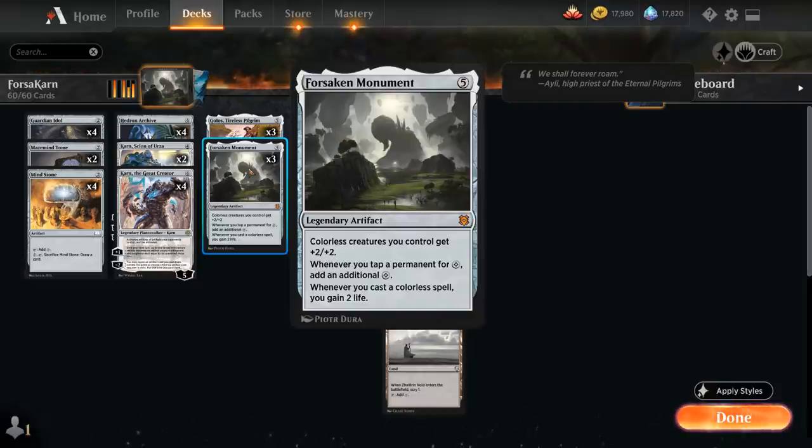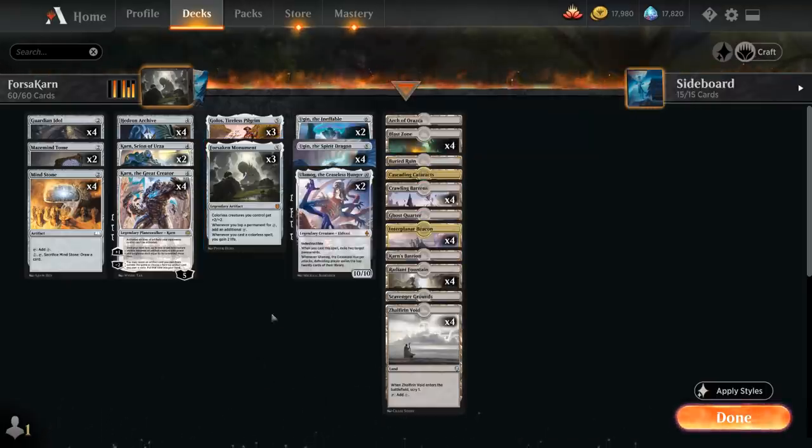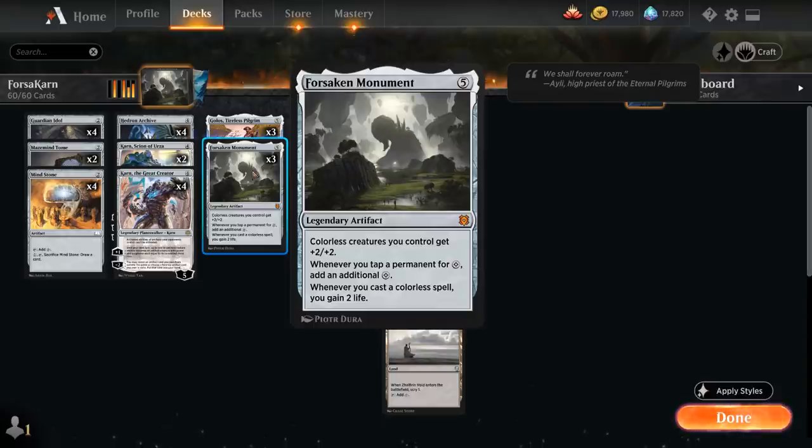Whenever we tap a permanent for colorless mana, we can add an additional colorless mana, so that's going to affect all the lands in the deck which produce colorless, as well as our ramp artifacts like Mind Stone, Guardian Idol, and Hedron Archive — so it essentially doubles our mana production. And whenever we cast a colorless spell, we also gain two life, which is useful against the more aggressive decks.